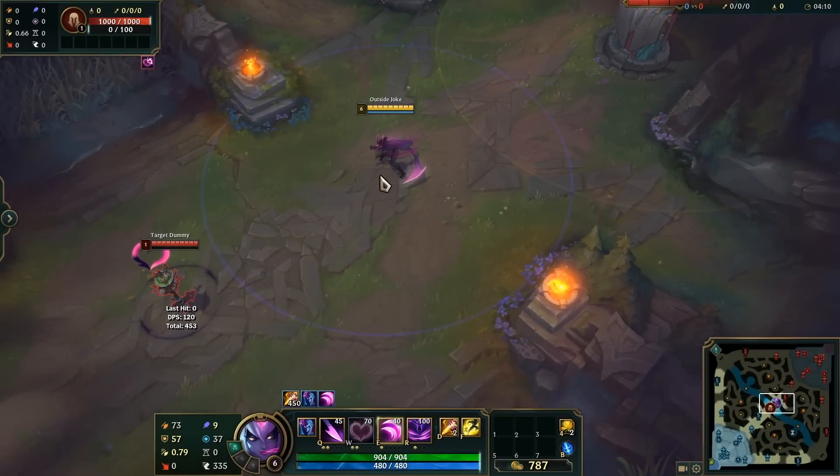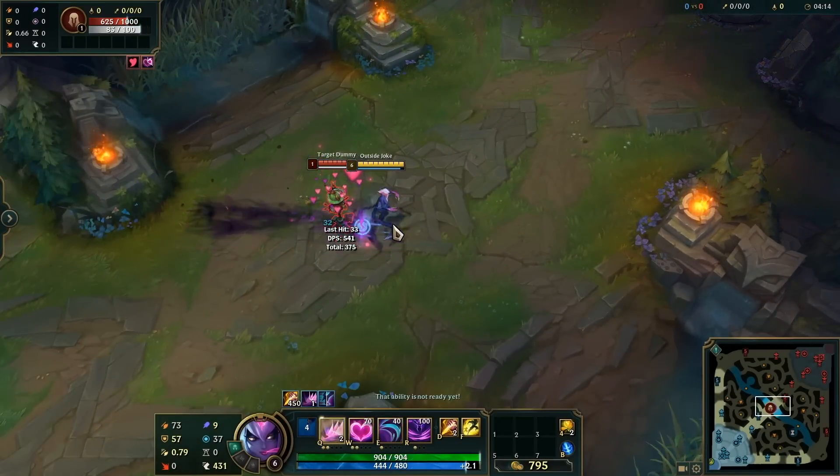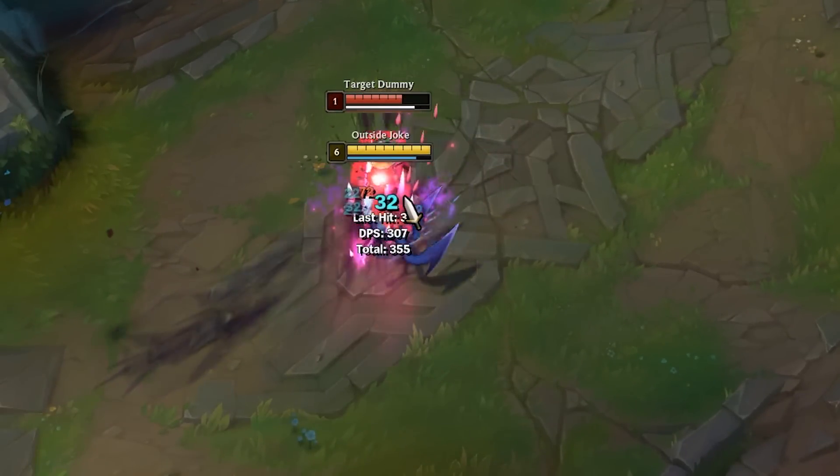A lot of people don't do this when trying to chase someone down on Ekko, but don't be afraid to ult backwards to catch up to someone. You may not be able to get them with your ult damage, but you will at least get close enough to Q-E them.